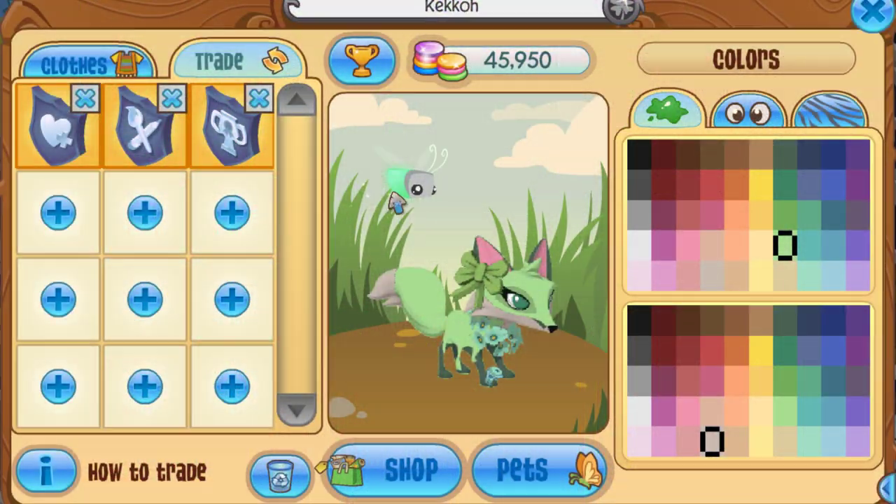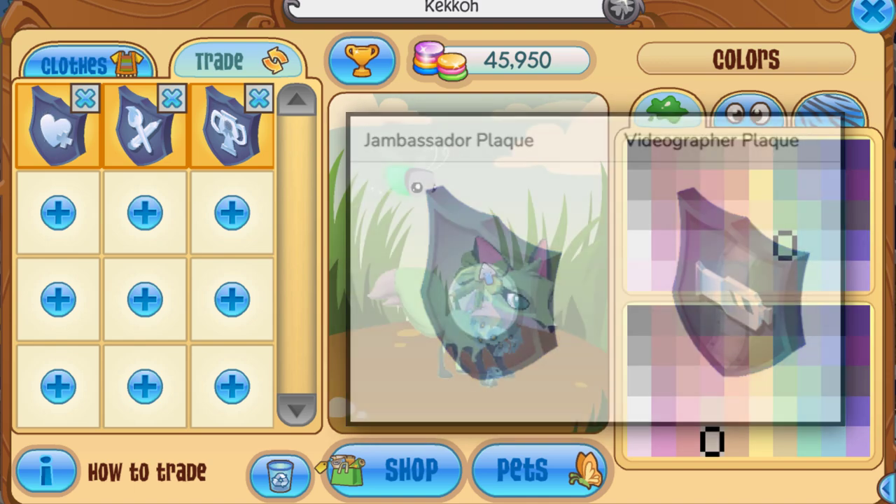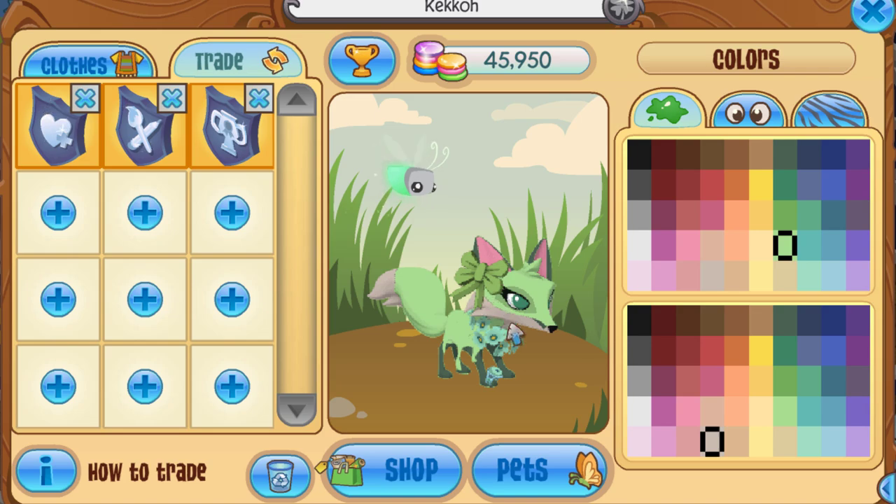Now this isn't all of the revamped plaques. There are two others that I don't have: the Jambassador plaque and the videographer plaque. As the name implies, the Jambassador plaque is only distributed to people that are part of the Jambassador program. The videographer plaque is apparently awarded to people with over 50,000 subscribers, but it's also awarded to Jambassadors from what I know. That pretty much wraps up the revamped plaques.